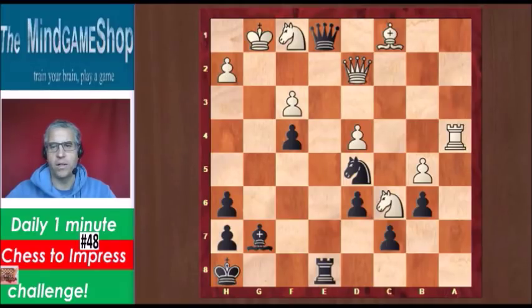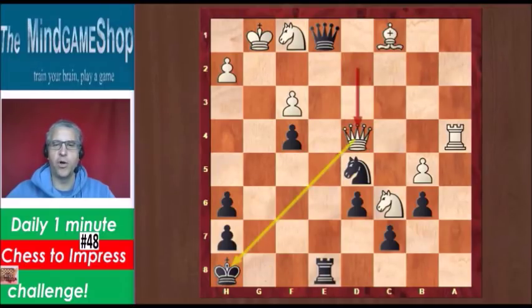We can look at Ne3 with the idea of taking on f1, but that hangs the queen — Qxe1 — so that doesn't work. We can try Bxd4 check, which looks good, with Rg8 to follow. But then Qxd4 check spoils the fun, so that doesn't work either.